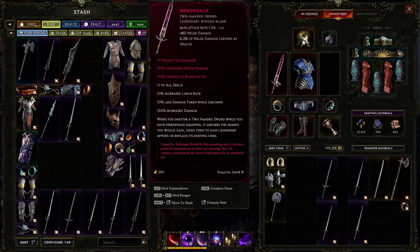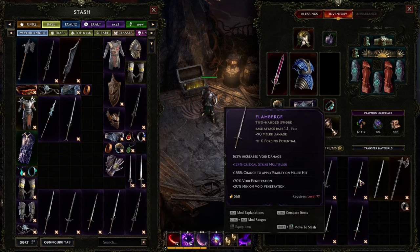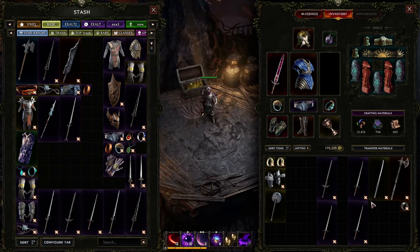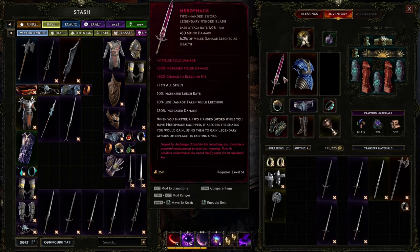This sword right now is not too bad already, but it's just from some random shattering with one good mod - increased void damage. I was farming my main character at high level to get some swords and craft on them. The best sword I currently have should be this one. What this weapon does is take the shards from shattering and add the affixes to the sword - those are the red ones. But this is kind of an early game item because it doesn't look better than this other one.